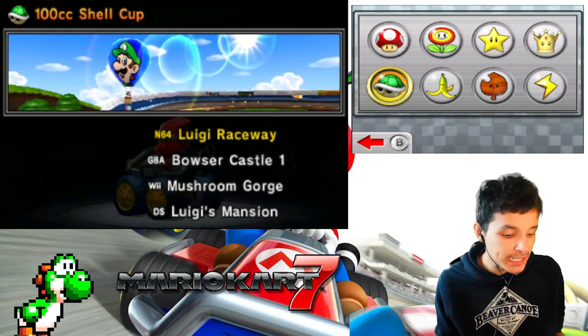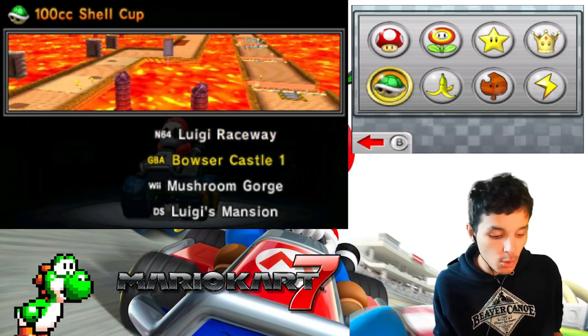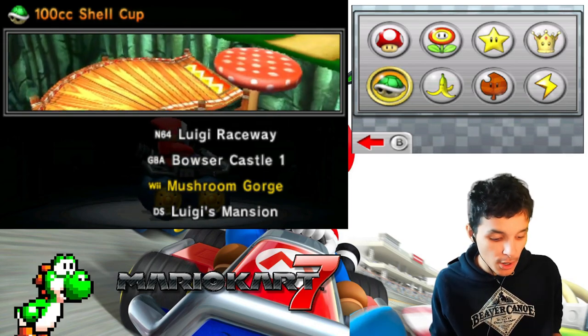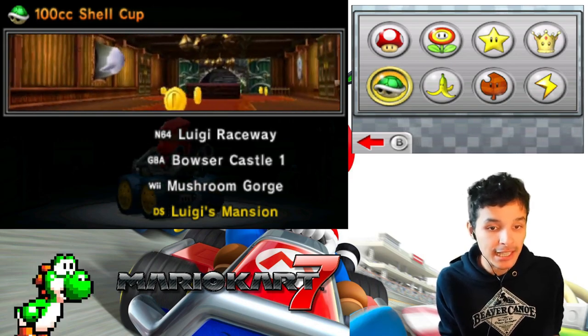These tracks feature N64 Luigi Raceway from Mario Kart 64, GBA Bowser's Castle 1 from Mario Kart Super Circuit, Wii Mushroom Gorge from Mario Kart Wii, and DS Luigi's Mansion from Mario Kart DS. Let's get this started!